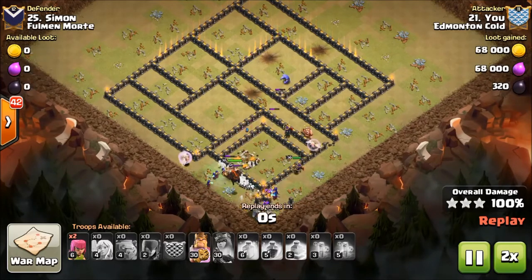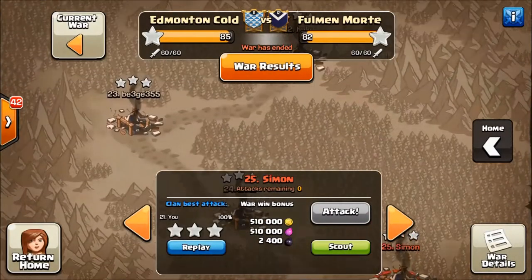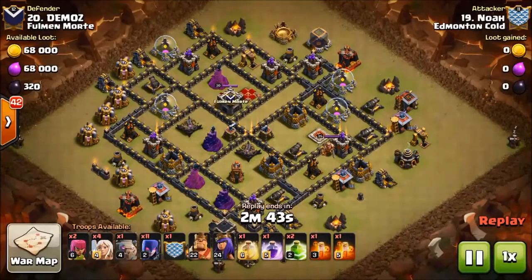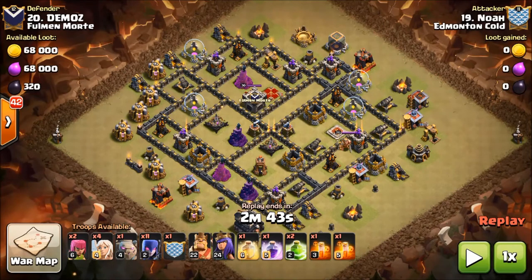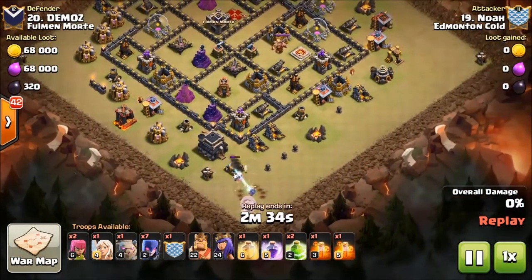We're going to see some more examples — I've got three or four different attacks that were used between us, Sunnies, and EC. Good job Noah on that hit. We're going to look at Noah's main account now. He rolled another one and as you can see he's got the same army comp, same spells, same everything. Let's take a look and see how he handles this one. He's starting away from the heroes, which is fine.